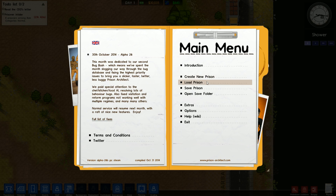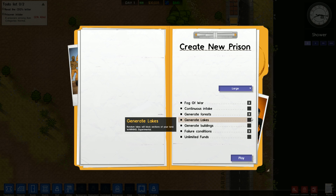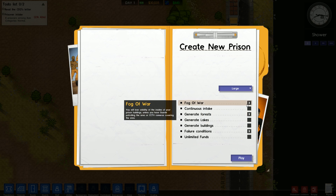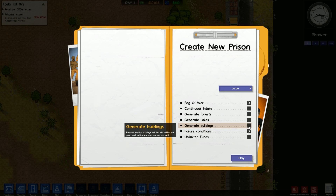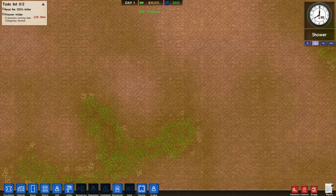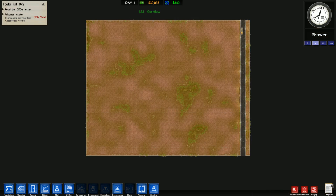So let's get started. We're going to create a new prison — large world, keep fog of war on, so you need a camera in a specific area to see what's going on there. Continuous intake we're keeping off so I can control how many inmates we take. No forests or lakes, no pre-built buildings, we'll build it all ourselves. Failure condition on, no unlimited funds. Massive starting area — I like it.